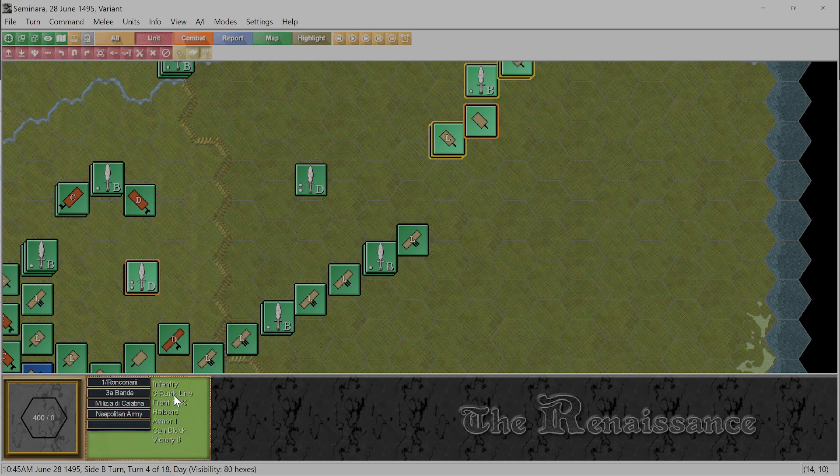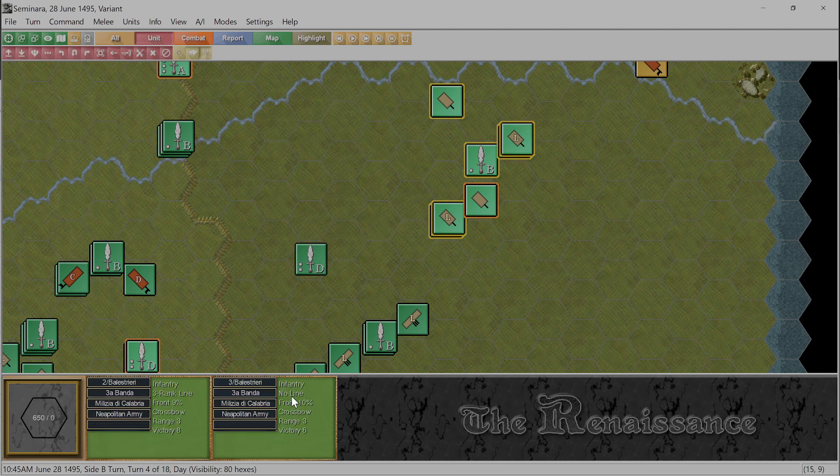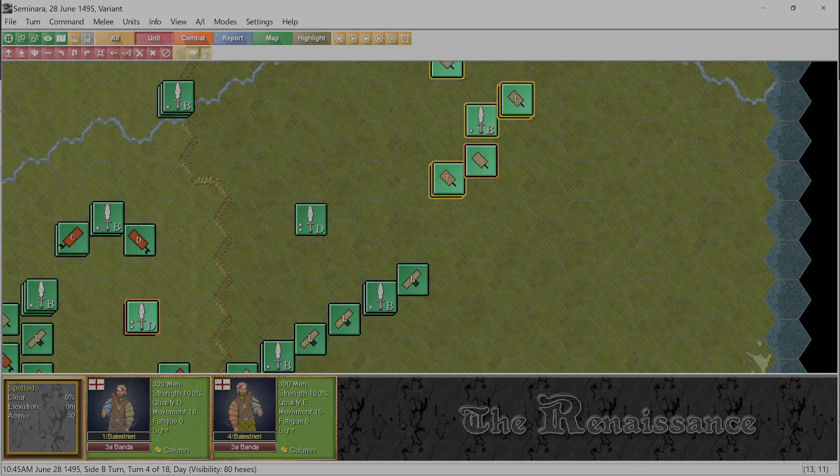We want to flank the French and we need to do this now. These halberds can do block, they can do line. Is there anybody here that can't do one? Yeah, here's one right here - there are two of them. Look at these pieces - what is going on? I guess this is to show that the Italians, the Kingdom of Naples, their troops are just way behind the times. We can take this no-line unit and make some skirmishers.